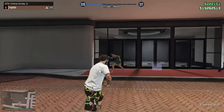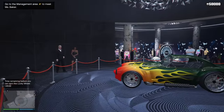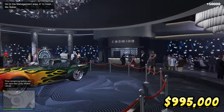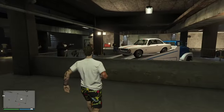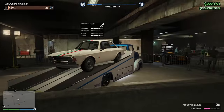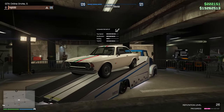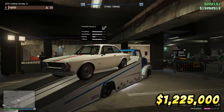For the casino podium, get a chance to win the sleek Declasse Mamba, usually priced at $995,000. Meanwhile, at the LS Car Meet, conquer the top three spots for three consecutive days and you could snag the Lampadati Michelli GT, typically priced at $1,225,000.